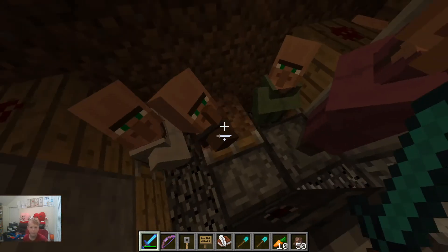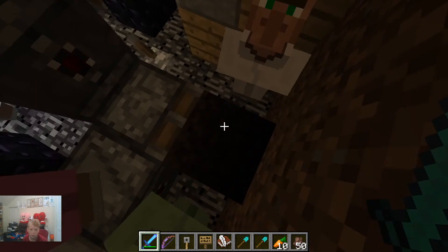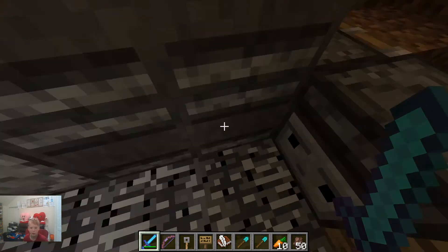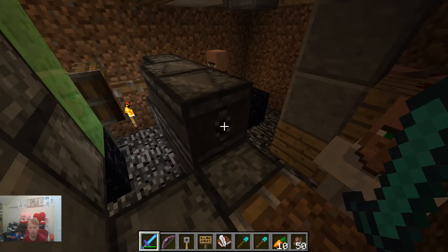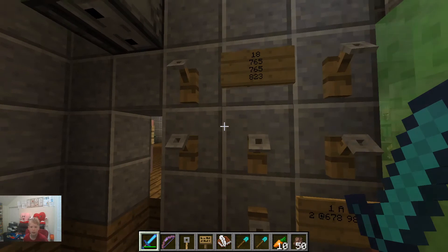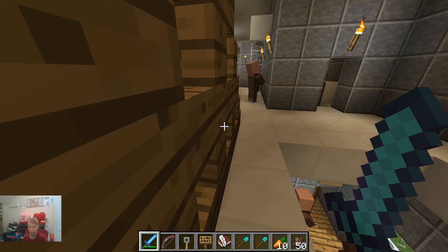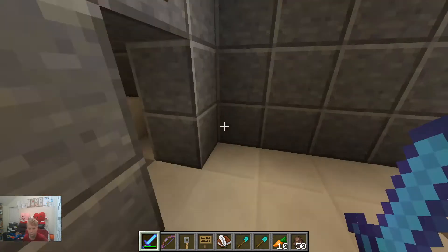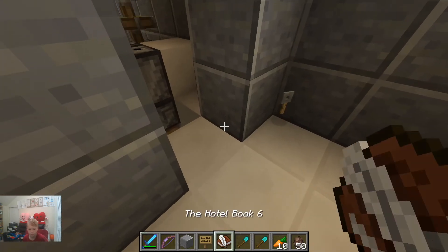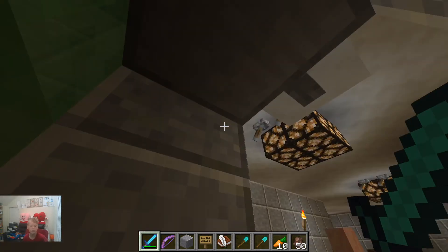There's another lever right here that doesn't even do anything. Then this piece-of-trash piston slamming away, and then this poor villager — and this is a sticky piston so it's pulling a dirt block out of the wall. I don't know what this guy installed in here, and there's this observer block here with a whole bunch of trip wires. Now let me show you if this elevator works first — let me bring this one back down.